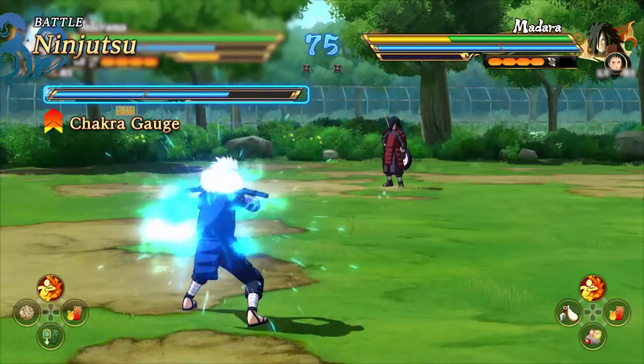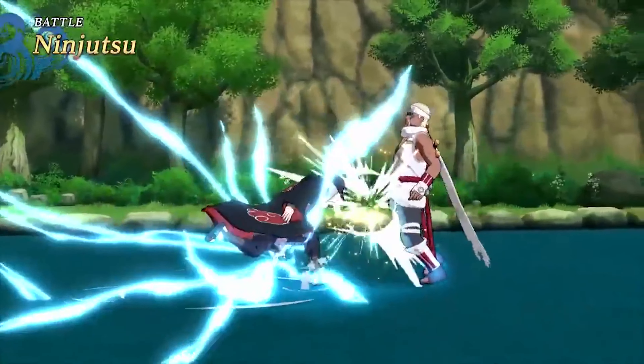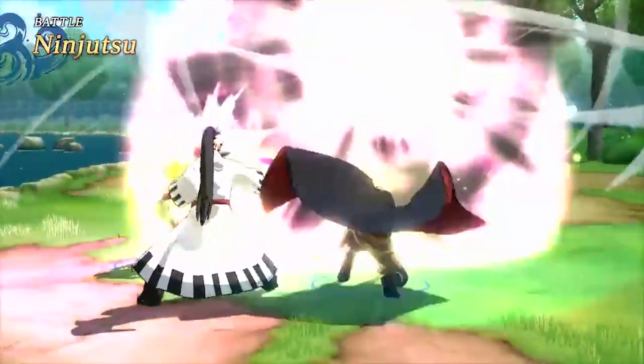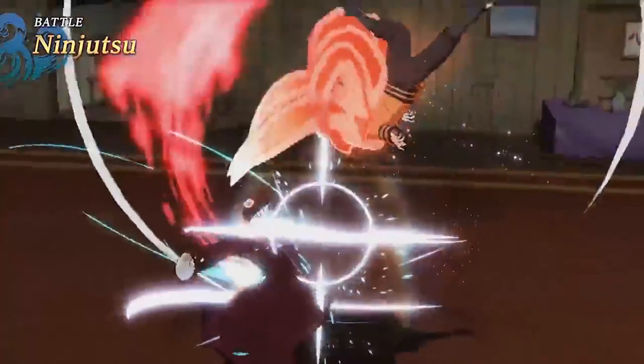But use it strategically because they can't be used forever. Ninjutsu can be used by charging up Chakra. Get close to your opponent and activate your ninjutsu to feel the intense action. From this game, the number of ninjutsu for each character has been doubled. This means in a 3-man squad, you can now battle with up to 6 ninjutsu. See the newly evolved battles when you activate multiple ninjutsu.